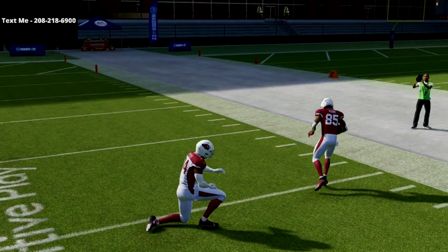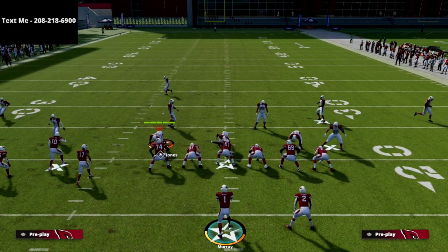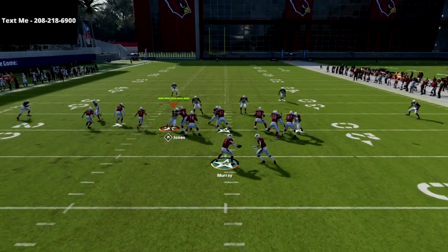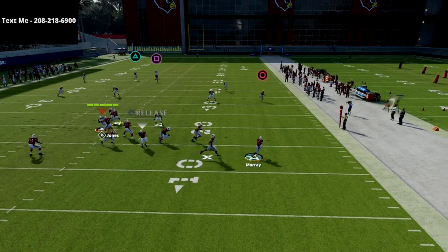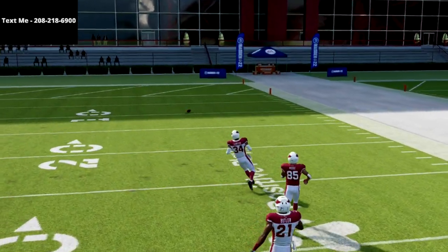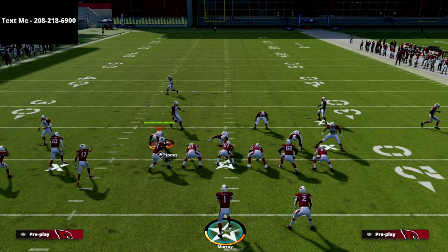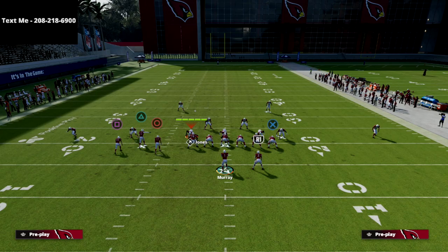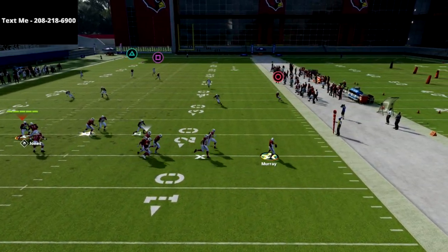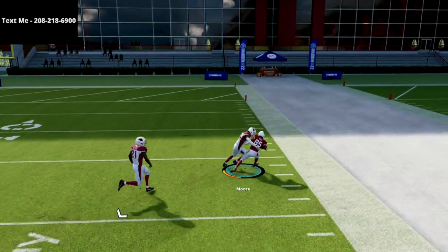Now it's even better if they try to baseline and press, which is what a lot of people are going to do against bunch right now — that will absolutely obliterate this coverage. So when you baseline press, you just pass lead the square receiver to the right. Look at what is wide open over the top — you've got this cover three beater every single time.